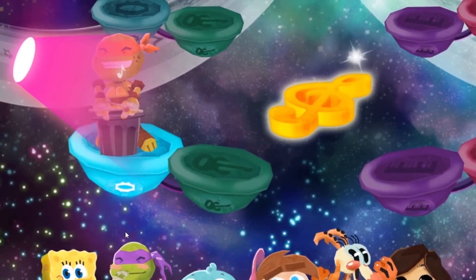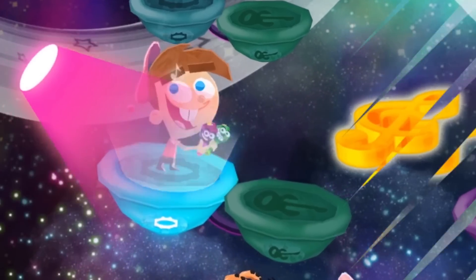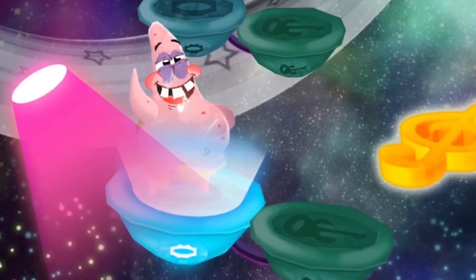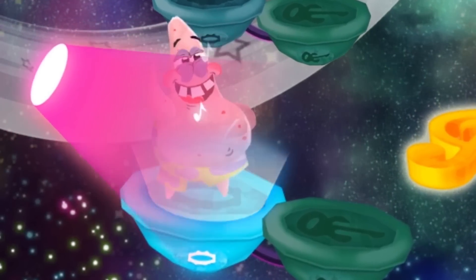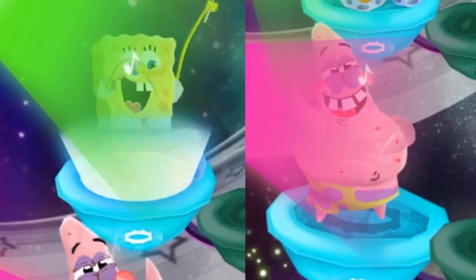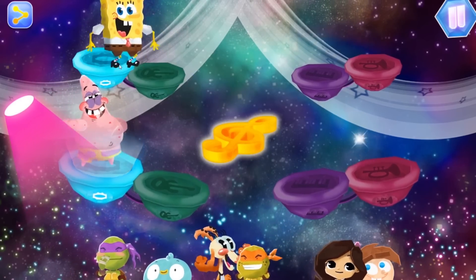Let's start our song by picking a drummer. Try dropping everyone in to see what they sound like. I'm digging Patrick's belly bongos, so let's go with him. He's all ears — or is it no ears? And since SpongeBob and Pat march to the same beat, let's have him drum too.